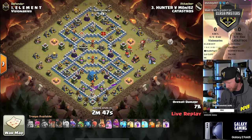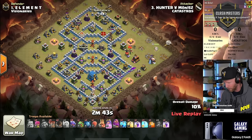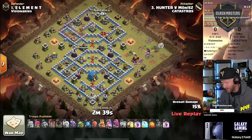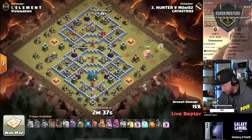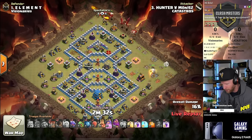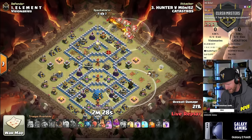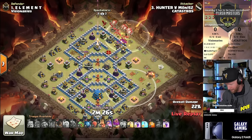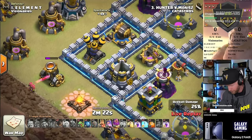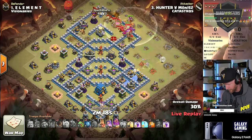It looks like we're starting off with zap dragons. He's got enough lightning to take out an air defense and something else. The queen is going to make her way on the right side of the base through a very light area with just a light stack of heroes. Lightning takes out the air defense on the left side, they can charge the other air defense directly, and archers are picking up the mortar so they can have direct access into it.